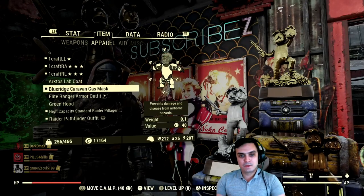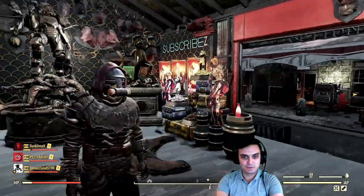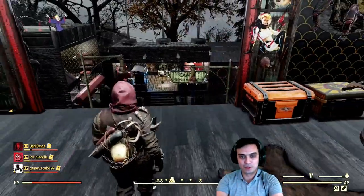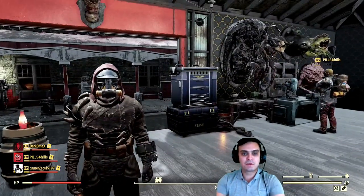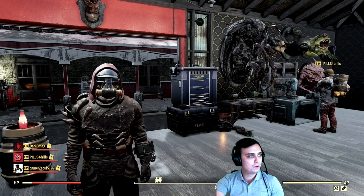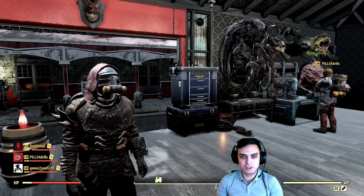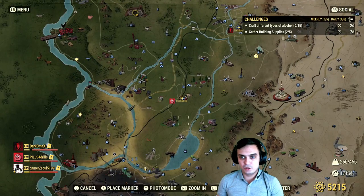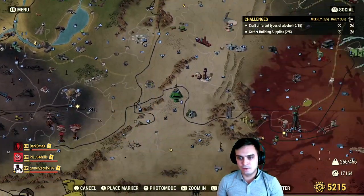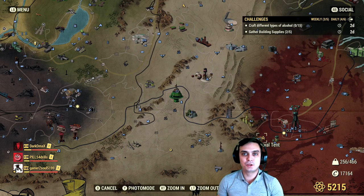Alright, so how to get this gas mask — it actually looks pretty good, I'll show you in a bit in more detail. There is a chance of getting this gas mask if you complete the new DLC event which is called Riding Shotgun, and you can trigger it on your own if you visit the Big Bent Tunnel East.